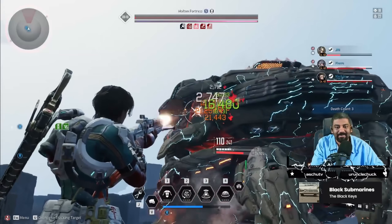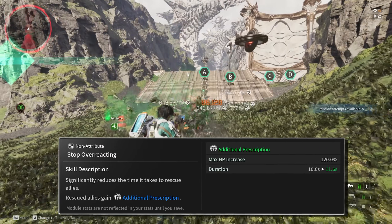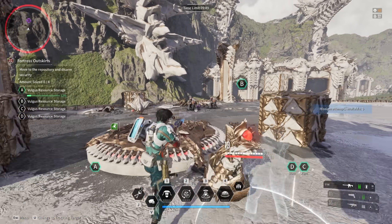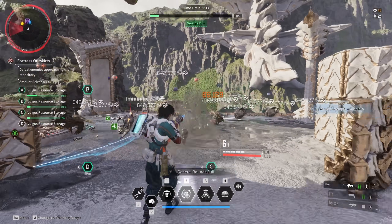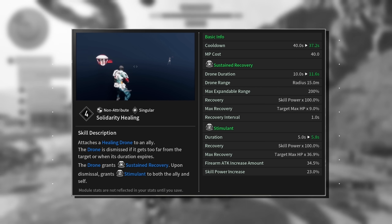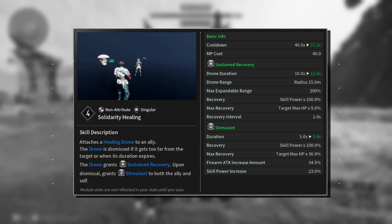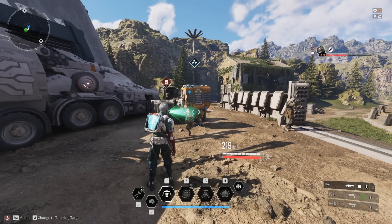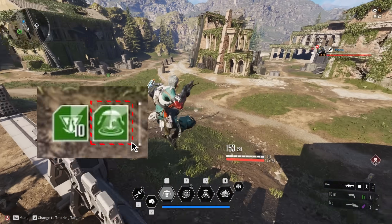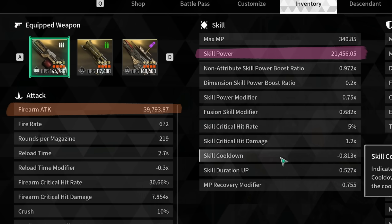I'll give you a quick rundown of his kit so you can understand him better. His passive has him revive his allies faster, and they get a little health boost after being revived. His first skill deploys a healing drone to an ally target. You can only target one individual, and it will heal the target over time. They have to stay within range of you or the drone will dismiss itself. If it ends its duration, both parties get a buff to their gun base damage and a skill power increase for a certain duration.